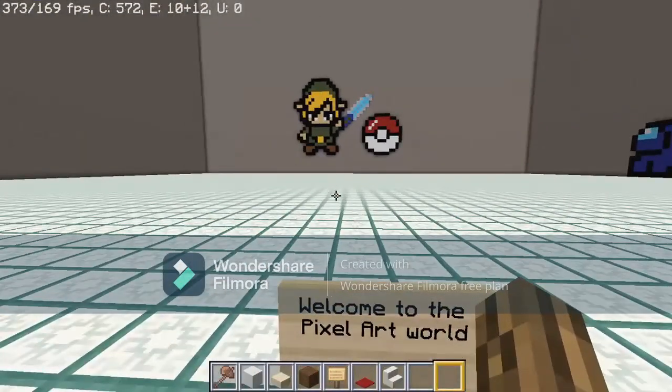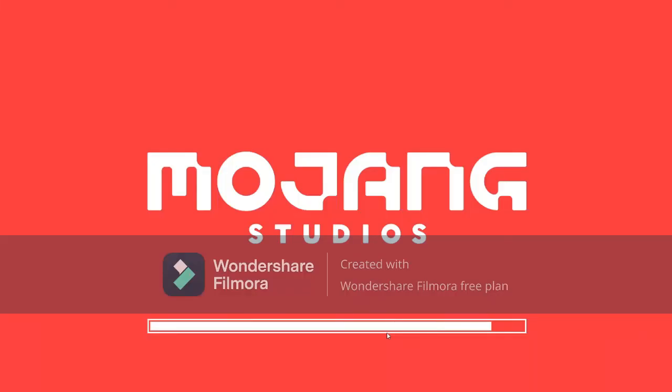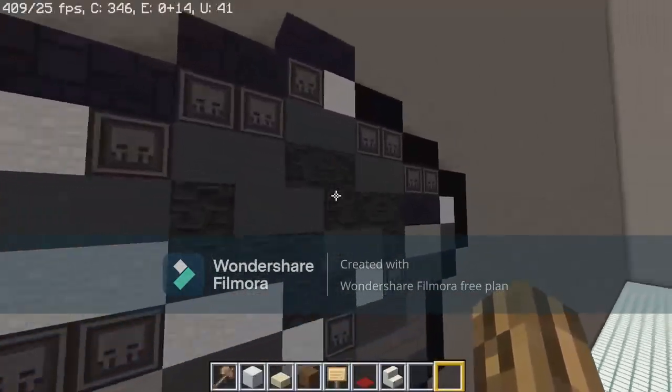Once you join the server you're gonna get the resource pack loaded on automatically. Since I already have it on I can show it — this is the pack right here. You can put it on and hit done. You can put your own resource packs on too, but this one will always be there.